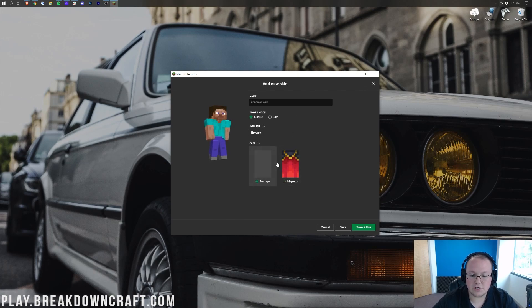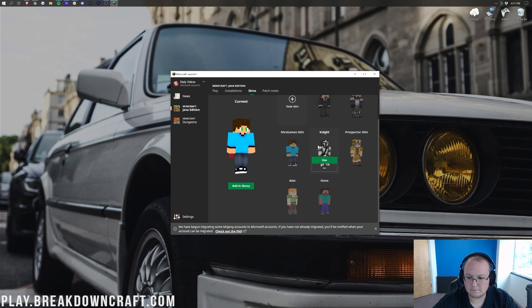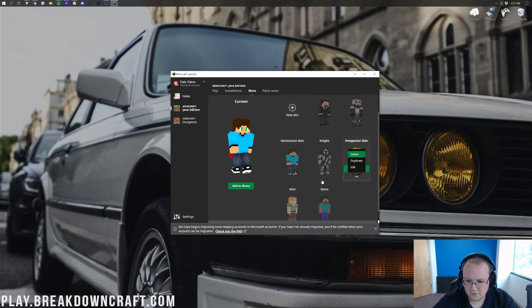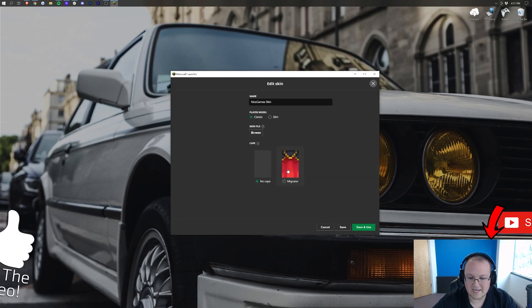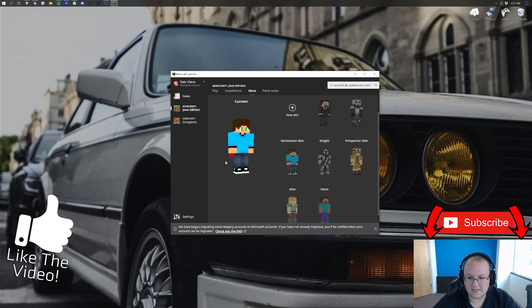When you add a new skin, you can choose whether or not to add the cape. So if we go in here and pick a different skin — for example, this one right here — we can edit it, add the cape, save and use. Boom — the cape is now activated. That's how you can add your cape both via the website and the Minecraft launcher by adding a new skin and selecting the cape there.